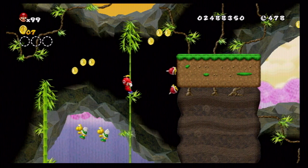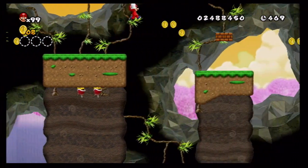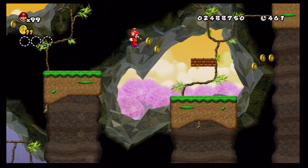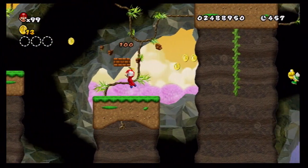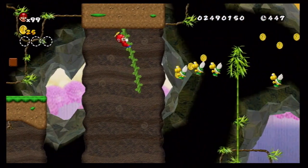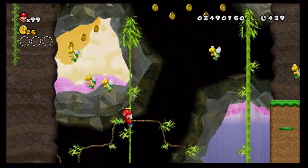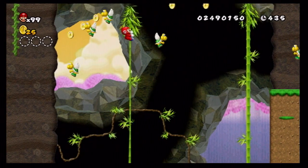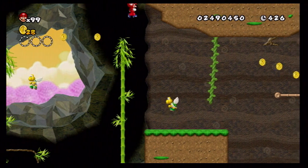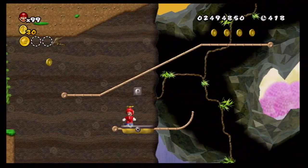The stage is called Vine Chasm. There are obviously vines in here. Nothing down here, just dead end — just want to check. Wait, is there something down there? Nope. Is there something up there? No, nothing up there. There's the first star coin just right there.